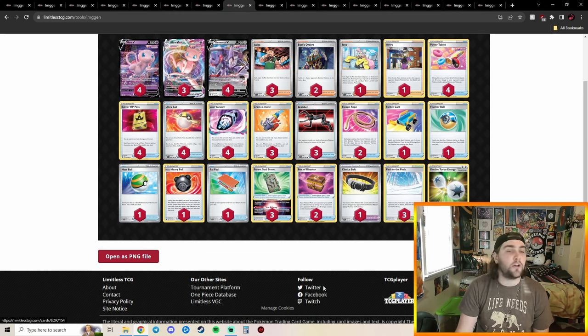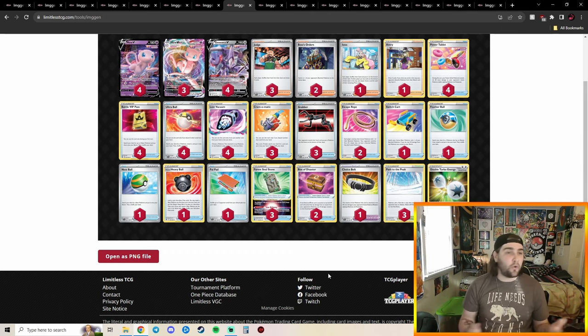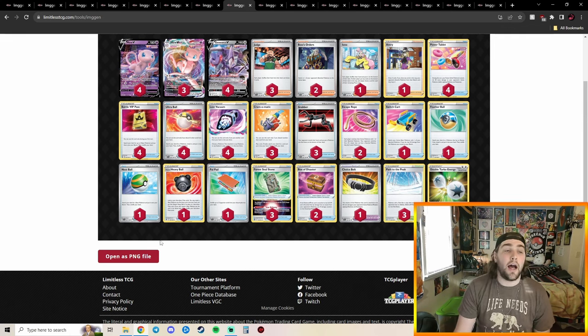This list is very good, especially because Gardevoir was so heavily represented. Mew does really well against Gardevoir because Box of Disaster is a thing — you play Grabber, Avery, and Path to the Peak to control those decks going into LAIC. You really lock out Gardevoir, Chien-Pao, and Baxcalibur from Shivery Chill and other abilities. Mew will keep putting out numbers until it rotates.